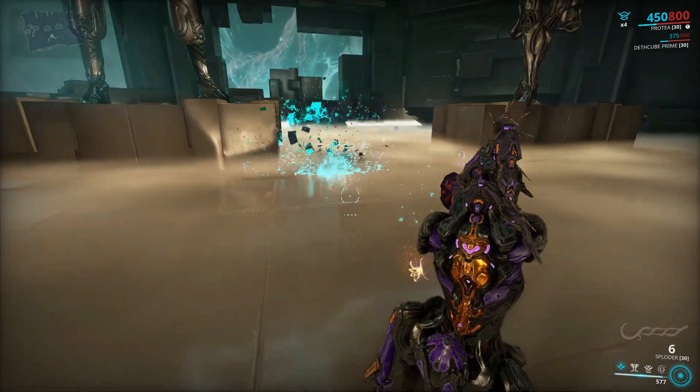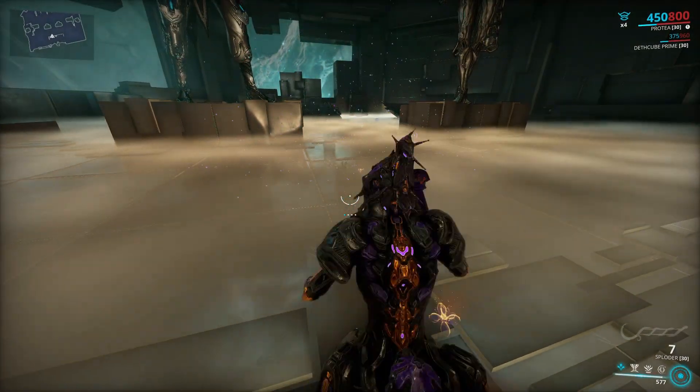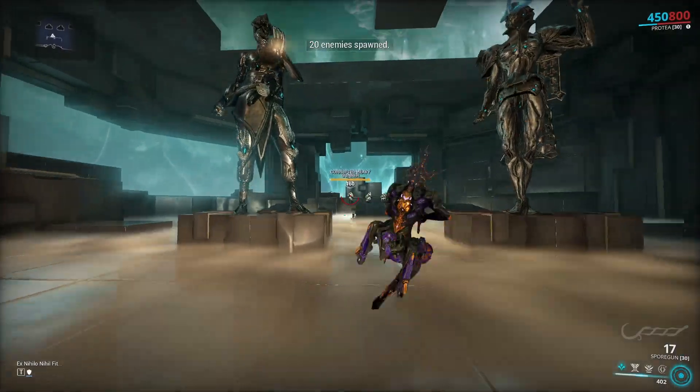You could use the Exilus mods Fatal Acceleration and Lethal Momentum to lower the falloff.